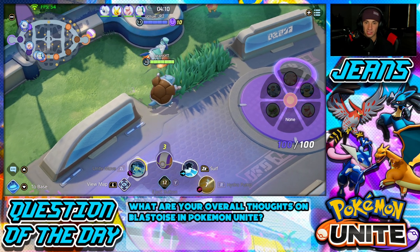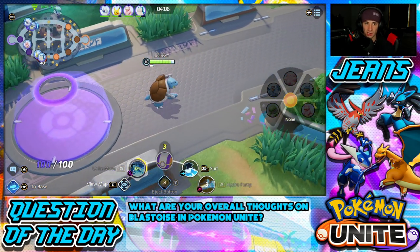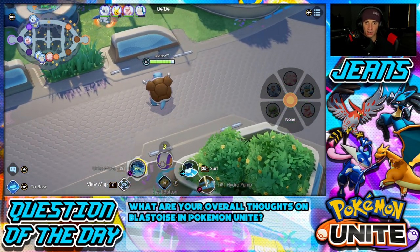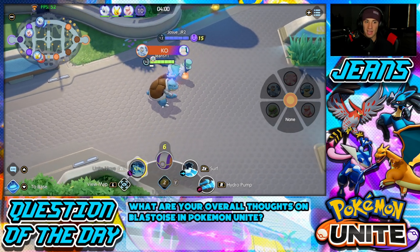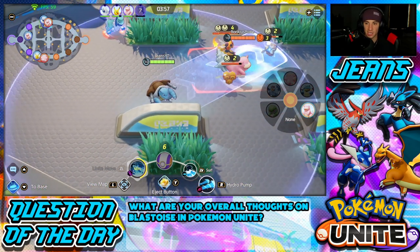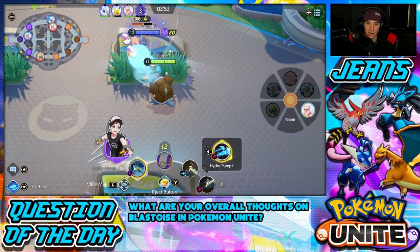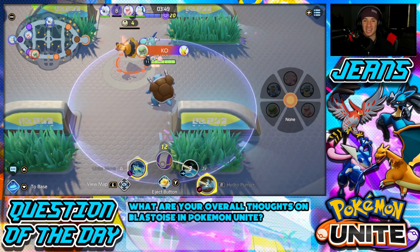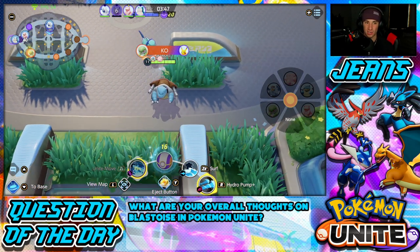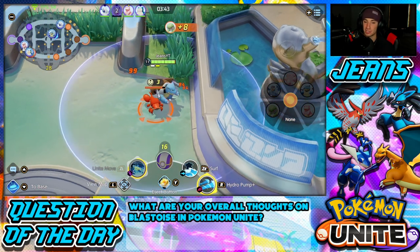You guys see how powerful that was — pushed everybody back and it does a huge amount of damage, a ridiculous amount. I'm going to return to base and grab the Eldegoss to get some levels. The bees have spawned. There are enemies in the jungle — Slowbro is taking them. I push back all of these enemies with Hydro Pump, dealing mastermind damage and launching bees in there.